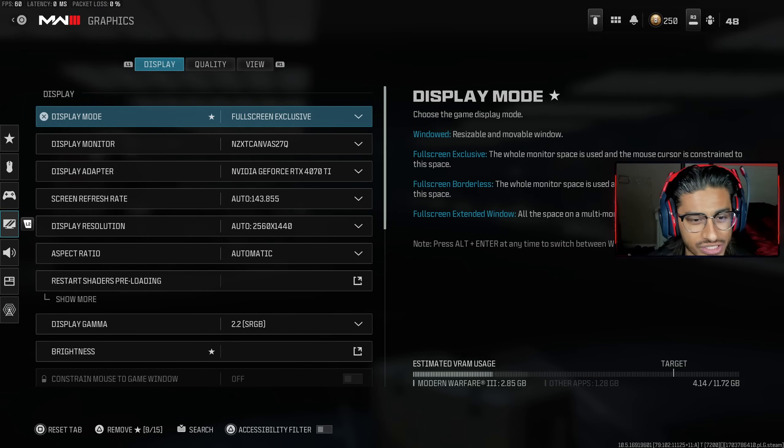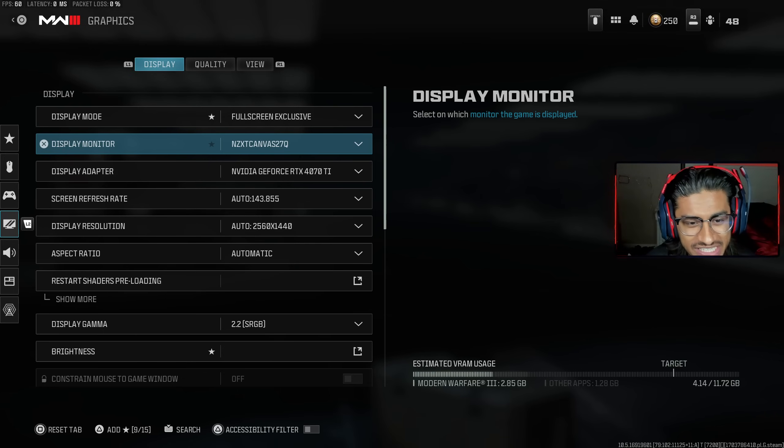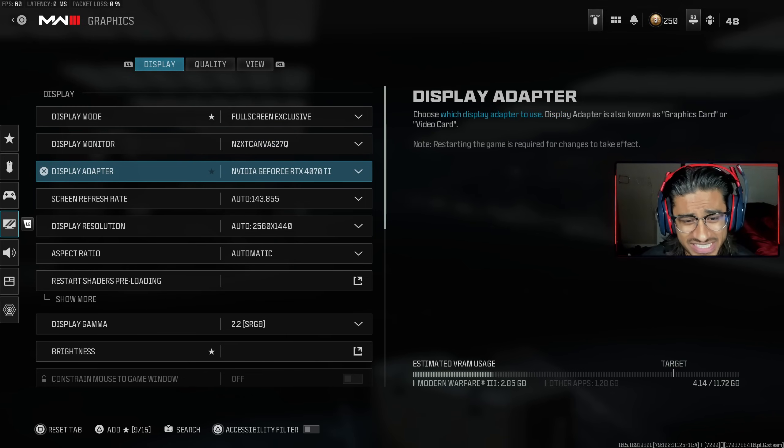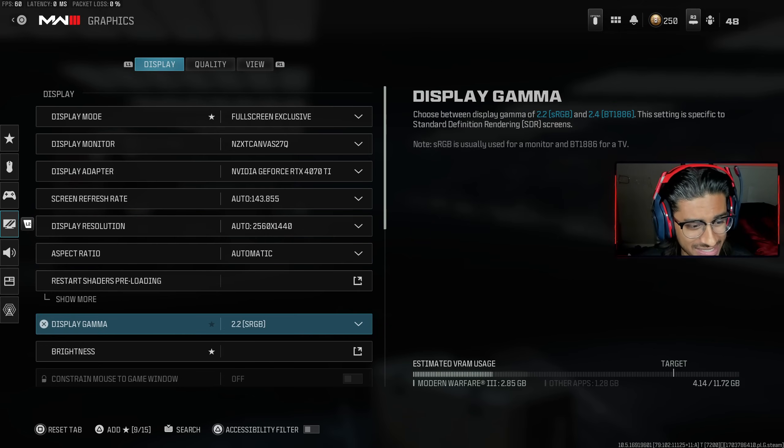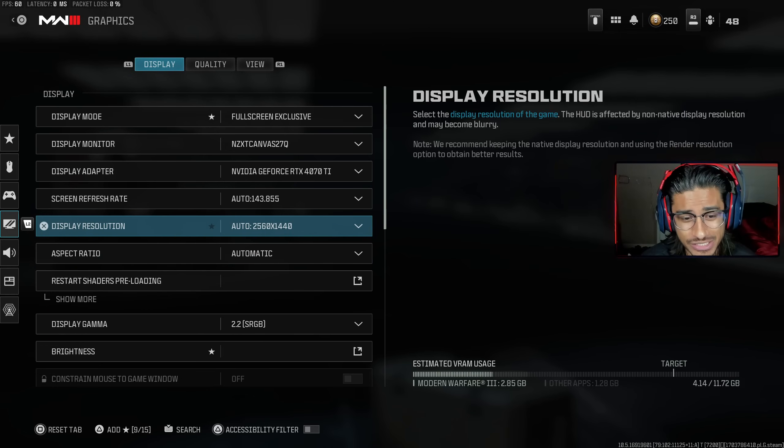I get a lot of questions asking what monitor I use. I use an NZXT Canvas 27Q HD monitor. I also have a 4070 Ti GPU. But this is what I use for my display settings. As far as the settings go, you want to put your display resolution on whatever the max your monitor supports.